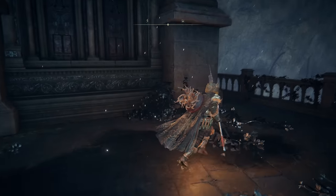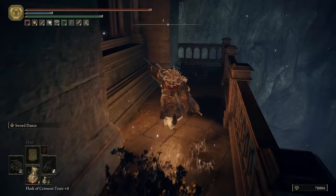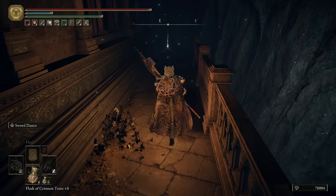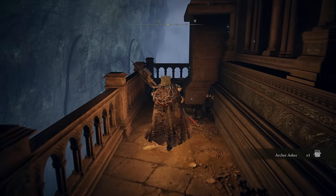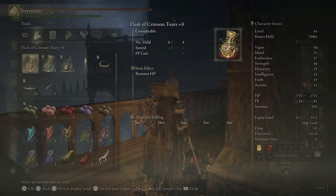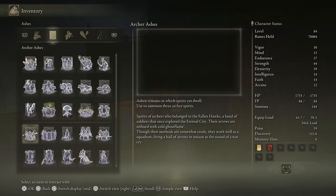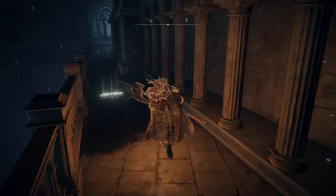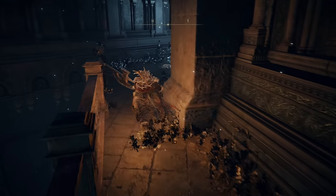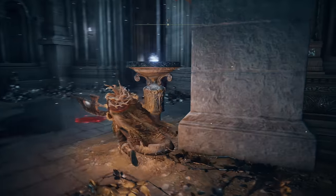We're going to take a left, but before we go in that building we're going to go around this and get a little piece of candy. Archer ashes — that is new. I don't think that used to be archer ashes over there. Let's take a look at them. It's just like an army. That might actually be really fun to use — just have them firing off arrows that cause frostbite. That might be a really cool summon. It was not summons before.